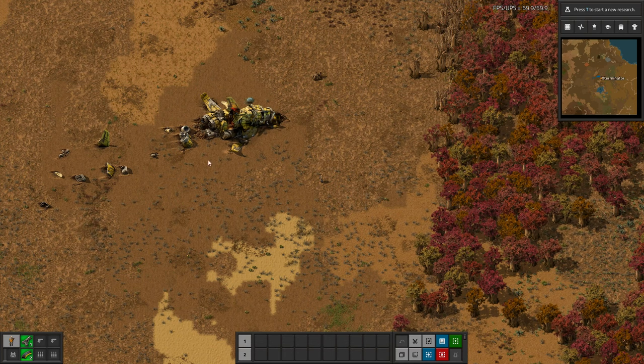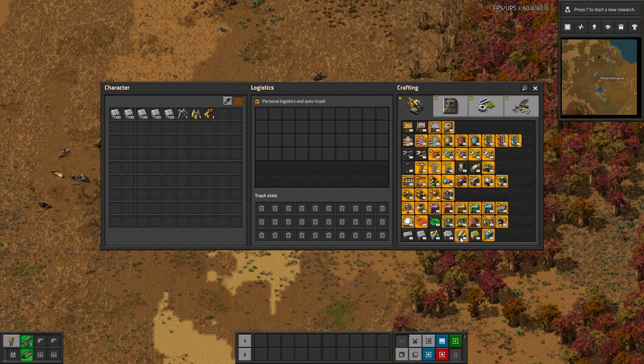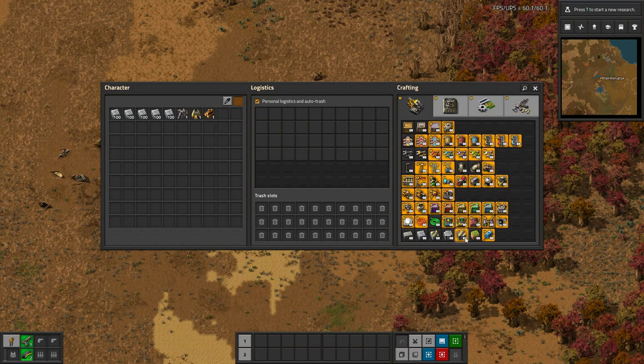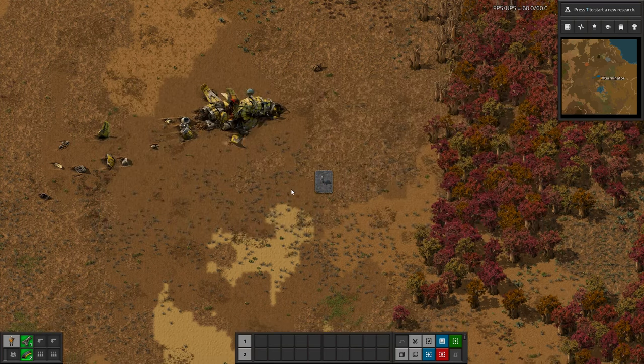So this is the Happy Feet Mod. As you probably saw if you caught the spotlight while it was up, what this mod does is place concrete everywhere you walk, as long as you have it in your inventory. It's not just concrete either — it'll place any type of tile, from stone brick all the way up to hazard concrete and refined hazard concrete, everywhere you walk.